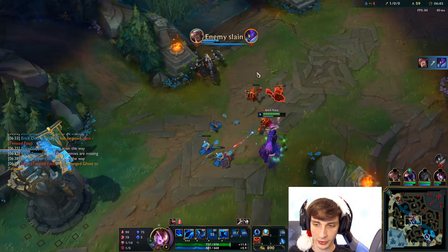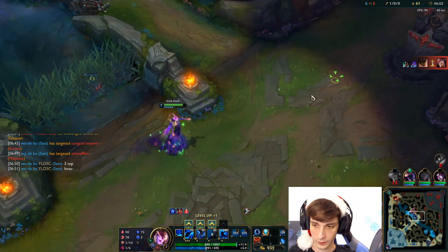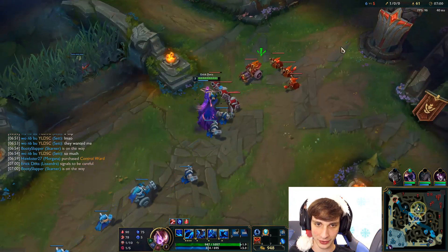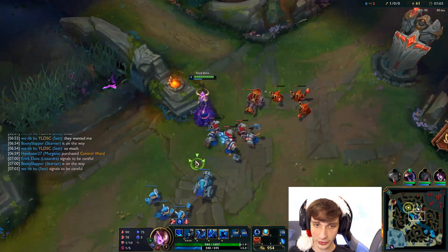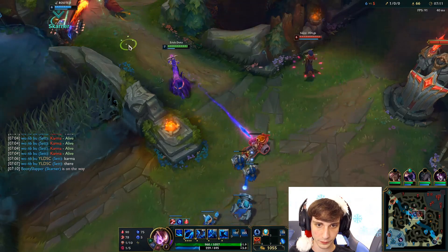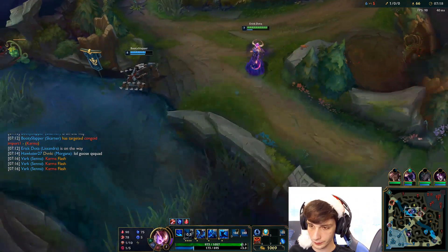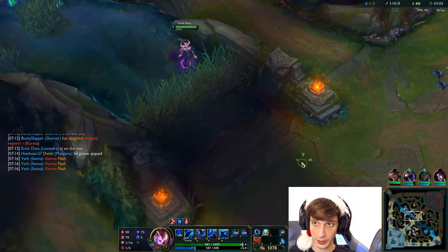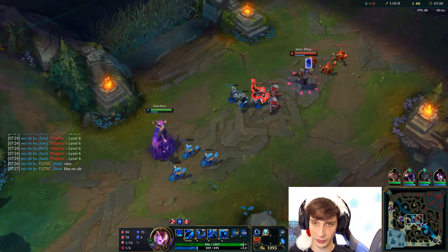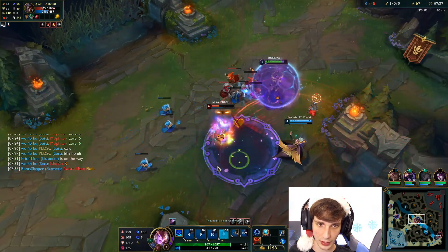He had to use his Ghost — that's good. He has Spellbook, so he has access to a lot of summoner spells. He seems like he's looking to ult here. Skarner doesn't have Flash so I prefer not to push further. I'm going to walk up super hard since he wants to shove the wave, and what we're going to do is freeze the wave on him. No pun intended playing Lissandra.